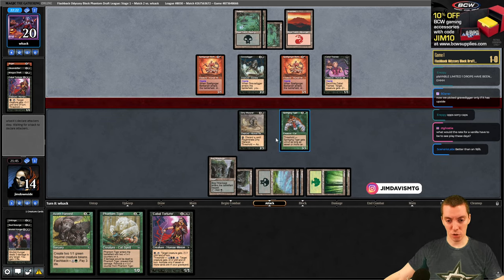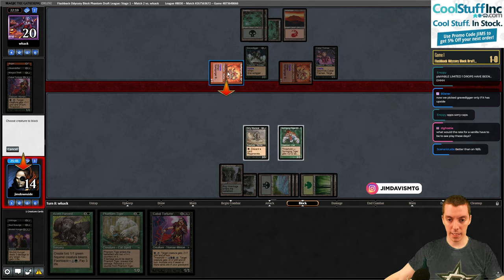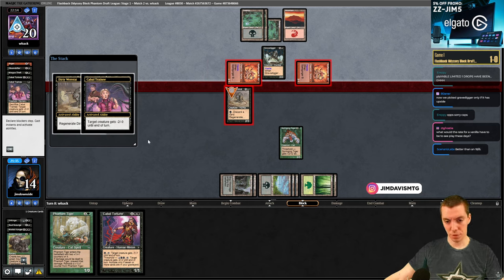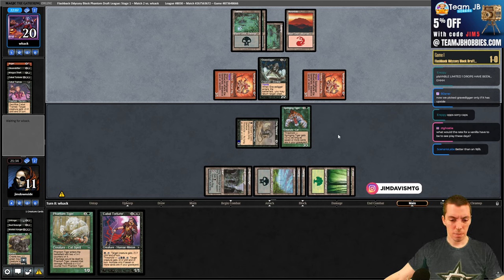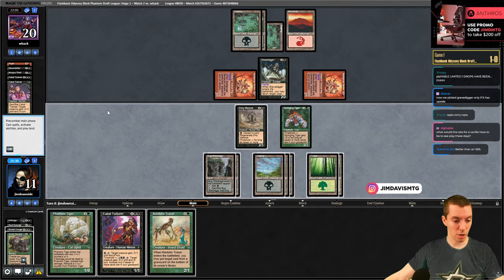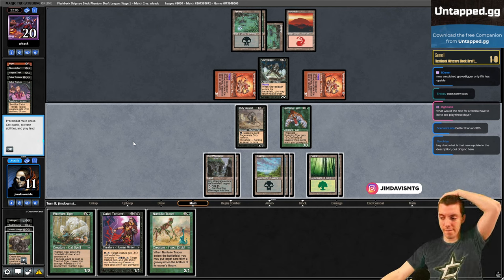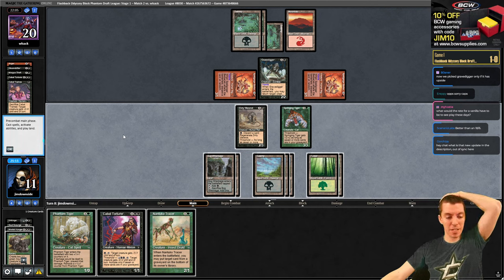They might just send here because they can shrink our Wererat. They're gonna just attack - we'll just block, take the three, discard the Harvest to the Wererat. They stack this which is fine. Just a wash - sacrifice a card in hand for the Trainee, take three, play Tiger and Torturer. They're closing on threshold but missing land drops too. Nantuku Tracer is a pretty good draw - can nuke their Morgue Theft or Anger. Just stack for attack, attack for three. Getting close to threshold.